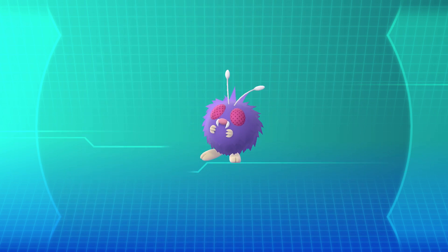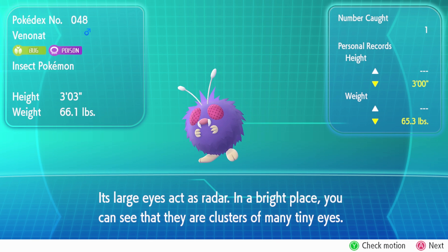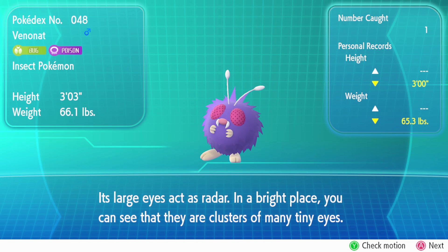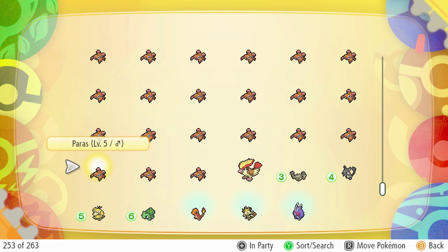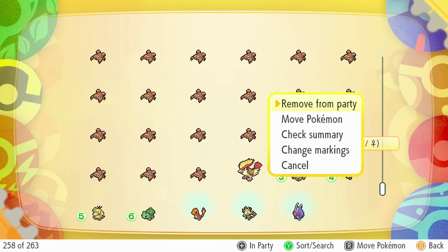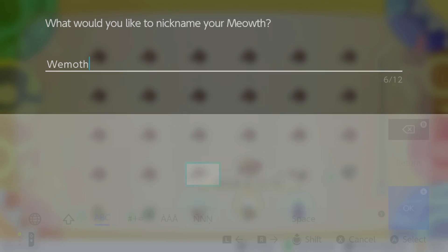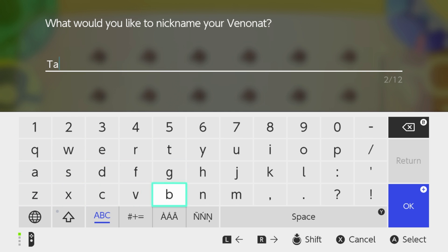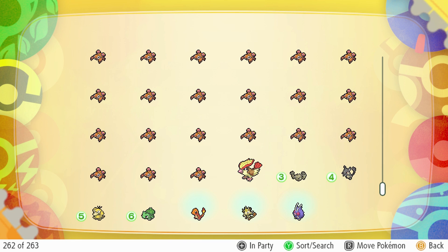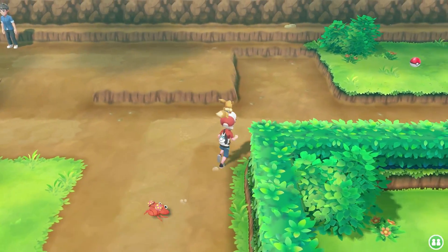Here's the Pokedex data for Venonat - he's a bug and poison type Pokemon. His large eyes act as radar, and in a bright place you can see they are clusters of many tiny eyes, which is just creepy. I did forget to name that new Rattata, but we actually cannot rename it - you can't rename Pokemon that you get from a trade. So technically, we got this via trade and cannot change the name. But we can change the names of Meowth and Venonat. We're going to scramble the letters of Meowth to make them Weemoth, and scramble Venonat's letters to make them Tan Oven. I'm going to add both to my party to level them up just to get the evolutions.